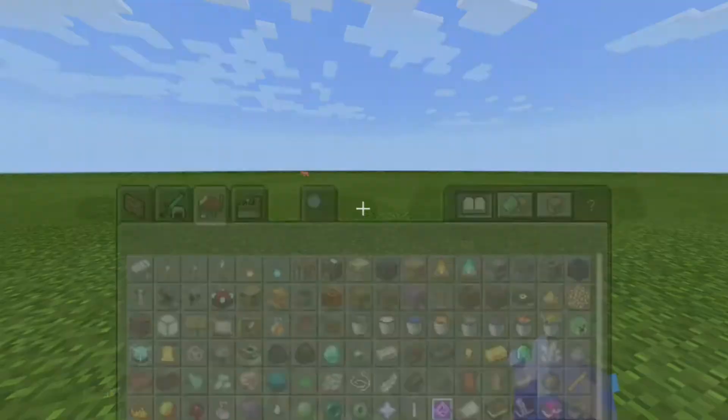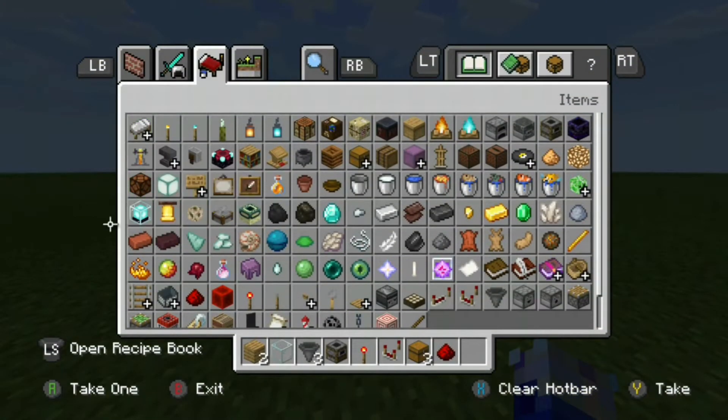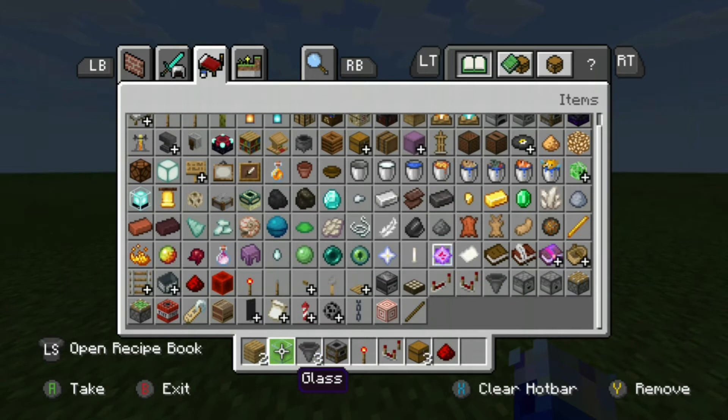So, these are the ingredients. Let's talk about the ingredients you will need for this EXP farm. You will need two solid blocks — it can be any blocks you want. Then, you will need a glass block, three hoppers, a smoker, a redstone torch, a redstone comparator, three chests, and a piece of redstone dust.